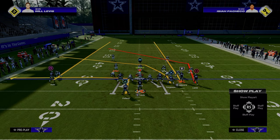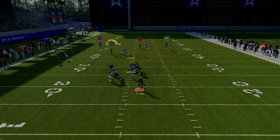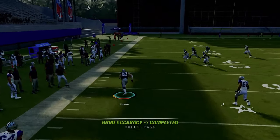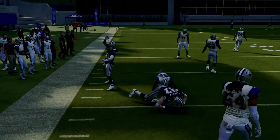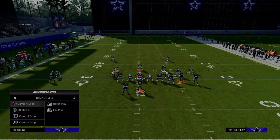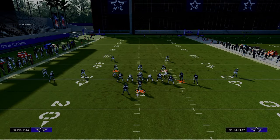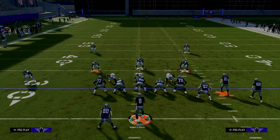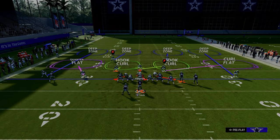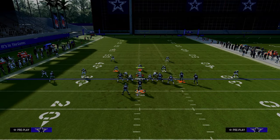The beauty of this passing concept is it's going to do a really good job of being able to attack man to man coverage. The tight end apprentice crosser just does a really good job this year of being able to get consistent separation against man coverage. A lot of people like to do when they're defending bunch is they love to try to man up the tight end to take away things like the tight end wheel route. So now when we have a route that is going to be really effective at beating man coverage, it makes the tight end a much bigger pain to defend.